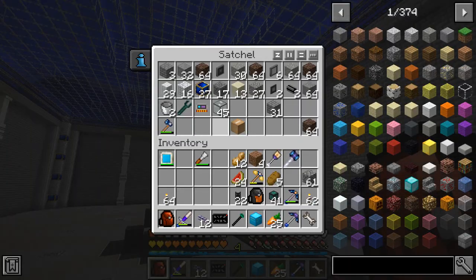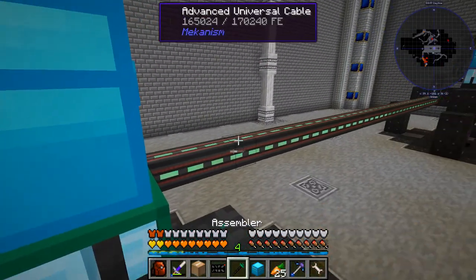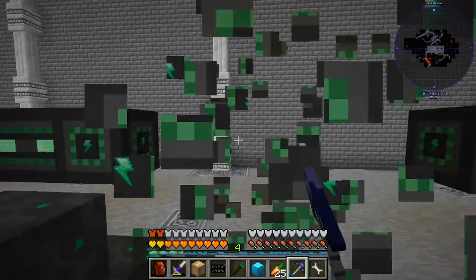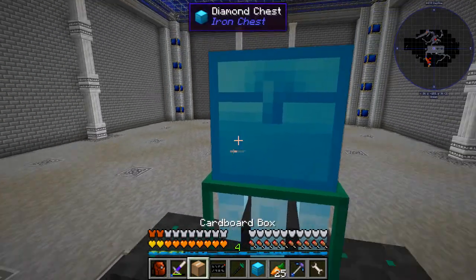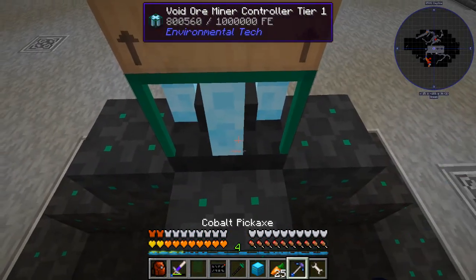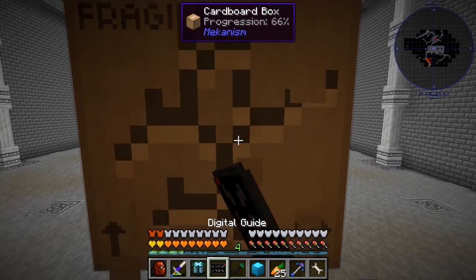We're going to start. We're going to take our cardboard box that we've used before. We're also going to upgrade the far one, because we're going to cut the power to it. We're going to need these back in our inventory. We're going to take our cardboard box, grab this, and then go ahead and mine up this void drill, and break this as well.